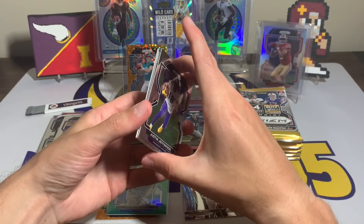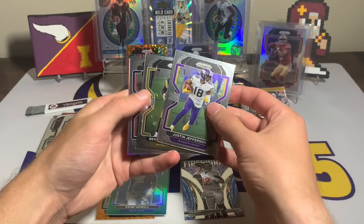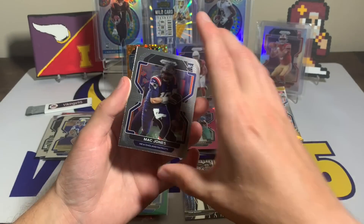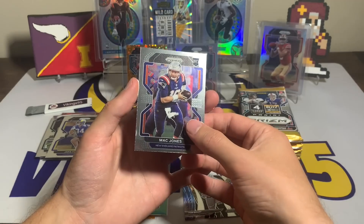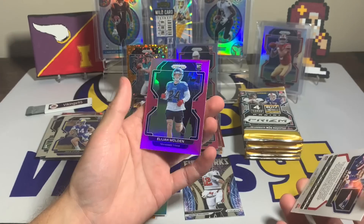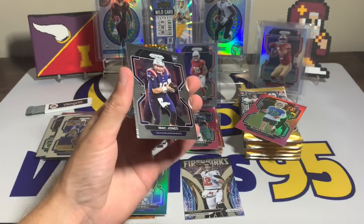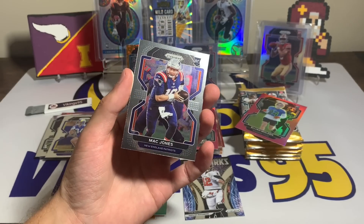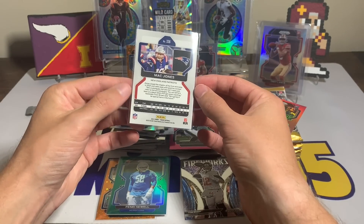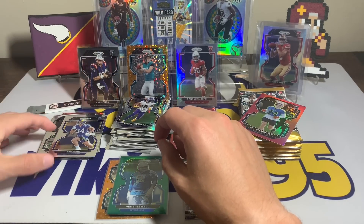Justin Jefferson, Big Ben, Mac Jones — there we go, the rookie quarterback Mac Jones! And right behind him we have a Tennessee Titans rookie card — Elijah Molden for the pink rookie for the Titans. I'm gonna get that Mac Jones sleeved up. Mac Jones rookie — I'll take it, throw that one in the back. The Elijah Molden does look like a really cool card, it's just not the name we're looking for.